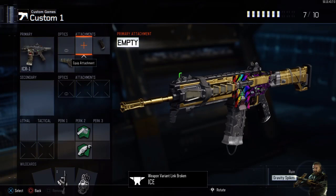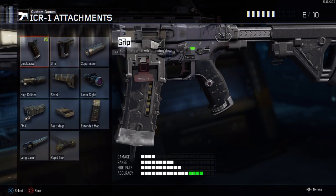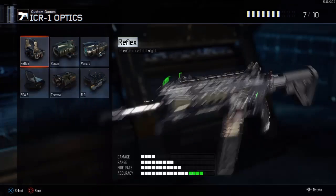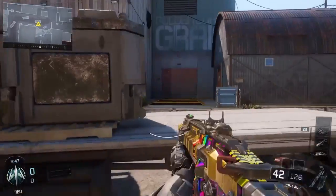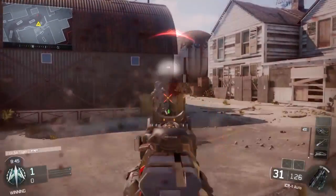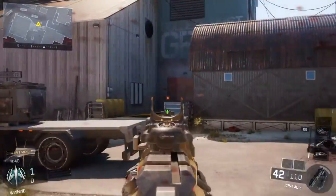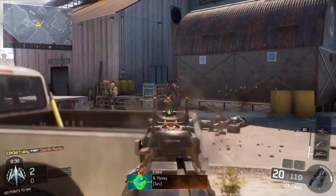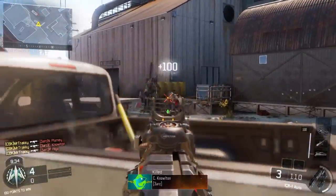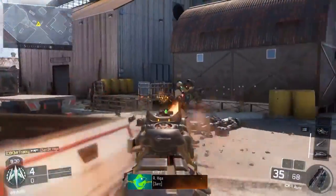Now we're going to use one of the most accurate assault rifles — the ICR. We're going to use quick draw and extended mag again, and we've put the ELO sight on, keeping the same perks. You've seen I've been practicing for a while and I'm starting to land a whole bunch of shots. Very good gun — it's a bit weak but the accuracy on it is immense. It reminds me of the ACR from Modern Warfare 2.